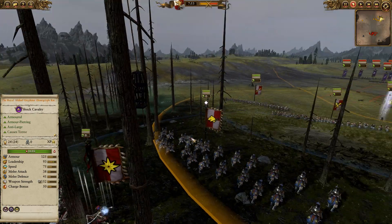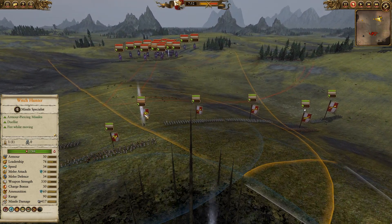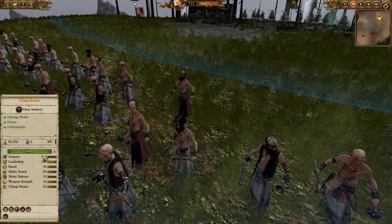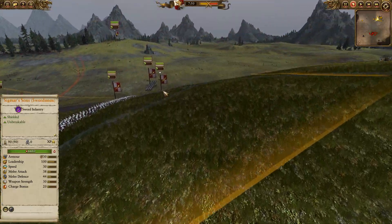We've also got some Reichsguard backing them up, a Jade Wizard, and a Witch Hunter up front. For Spearmen with Shields, we've got some Flagellants, which did get a buff in the recent patch — they've got a bit more HP so they can stick around longer. Sigmar Suns as well.